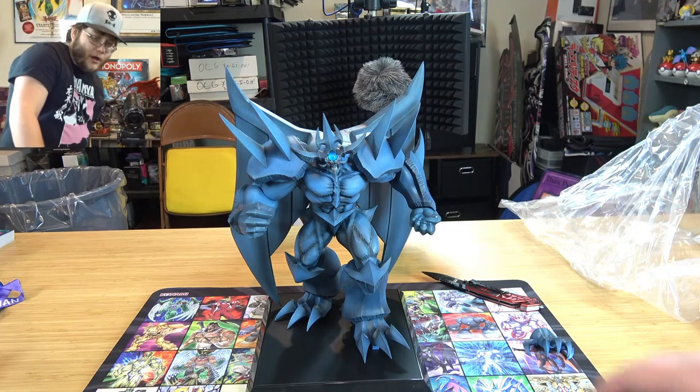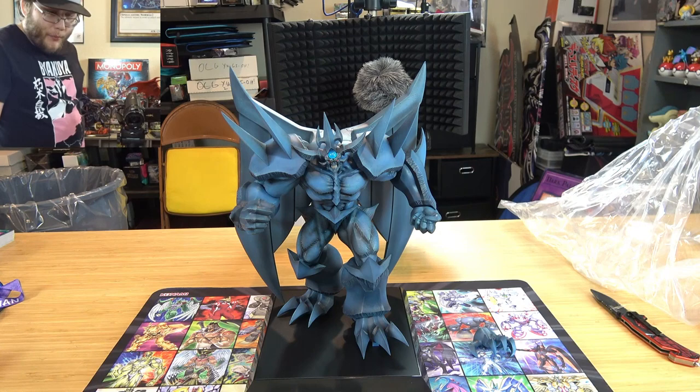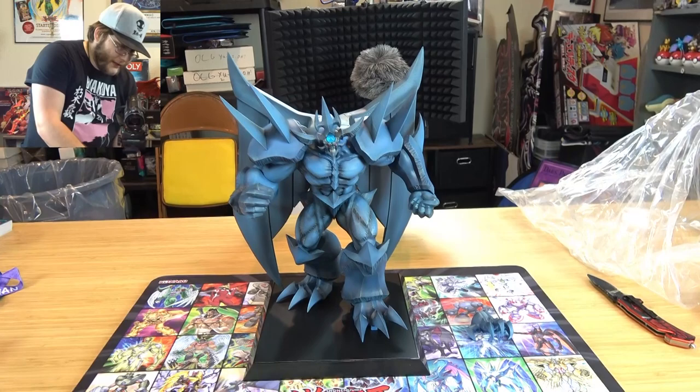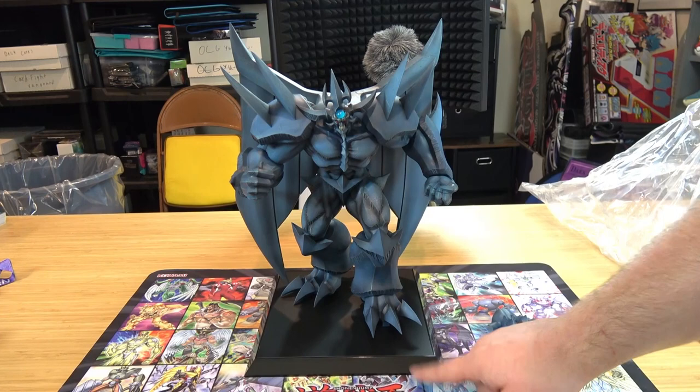Let's put on these wings — and there we go, we have Obelisk the Tormentor. That is basically the assembly. Now of course if you want to change out his hand you can do that. I'll probably end up doing that actually. But yeah, that is Obelisk — it looks really amazing. I heard that supposedly the first pre-orders actually had their name on it, which I think it does need — that would be cool.